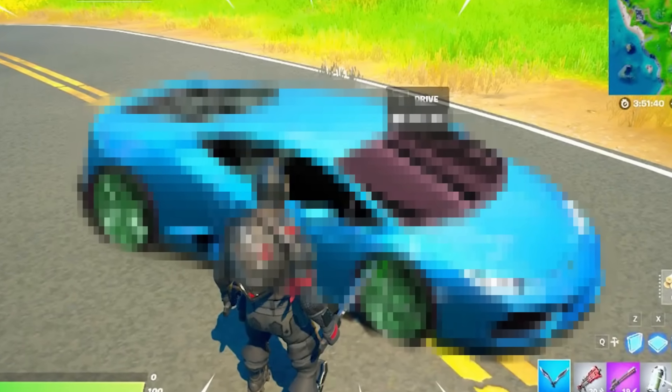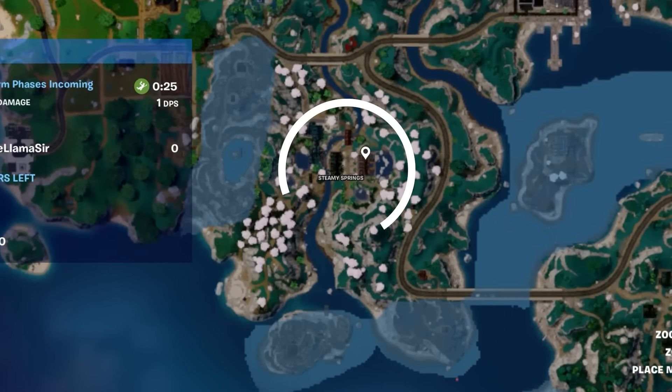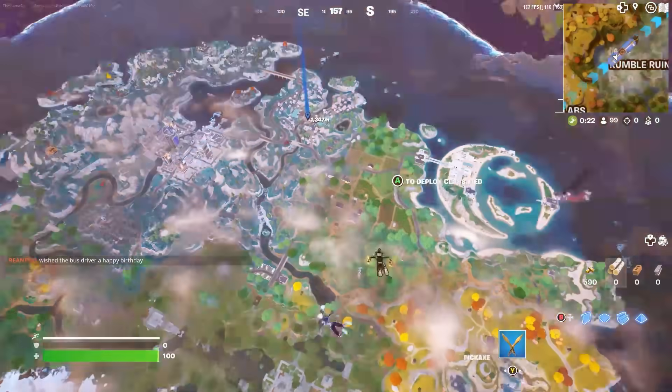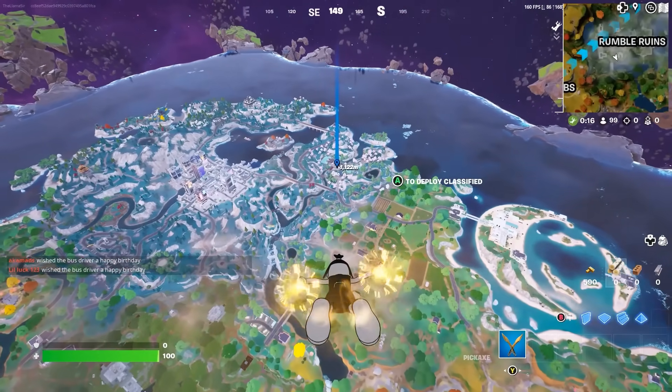Before we hop into the stuff to do with the Lamborghini, there was recently discovered a glitch that is honestly insanely OP. In order to do it, you need to go down to Steamy Springs. This is the only location that the glitch can be done, but it's honestly insanely overpowered.